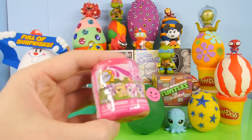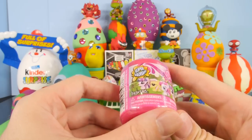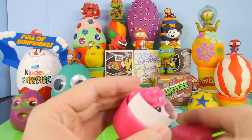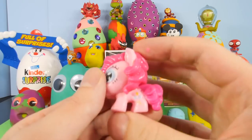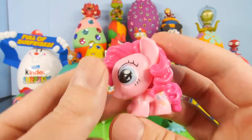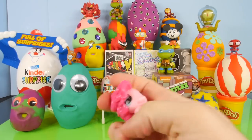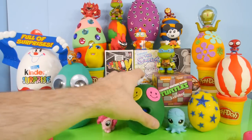We got a super squishy My Little Pony Fashems — I actually called this a Mashem in another video, but it is called a Fashem. We haven't gotten a Rainbow Dash yet, so this is going to be another My Little Pony that I'm not familiar with. These are so cute that I almost feel kind of bad smashing these, but that's what they're made for. You just kind of squish them — if you get mad, that's a good toy to have.